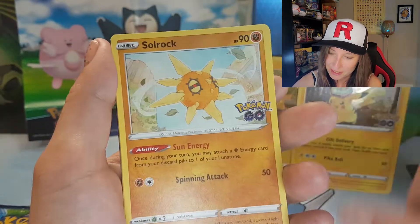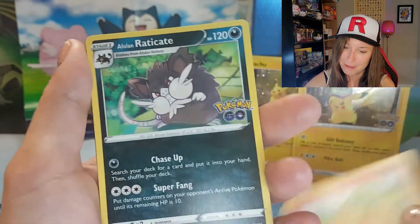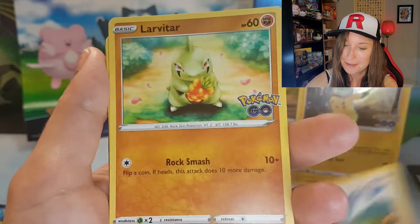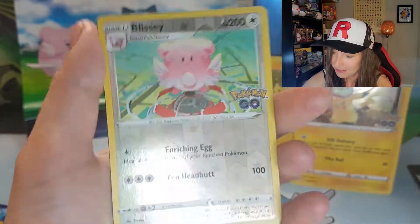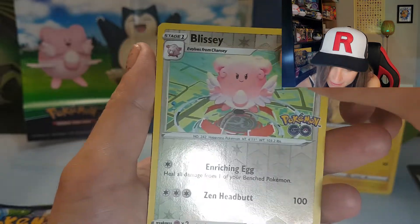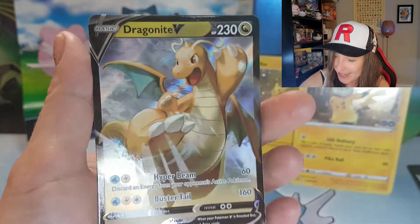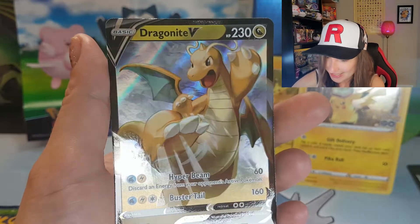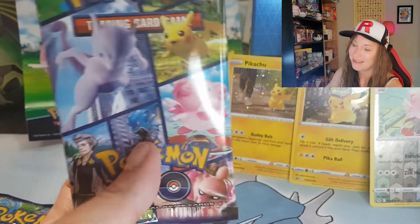Energy card, Blanche, Soul Rock, Egg Incubator, Pneumol, Alolan Raticate, Tranquil, Larvitar, Natu. Let's see for a reverse - cute. And we got something here. What do we have? Oh, a Dragonite V! That's cool. Nice. I'll take that. First pack magic!